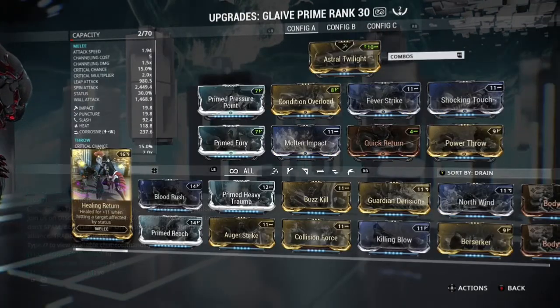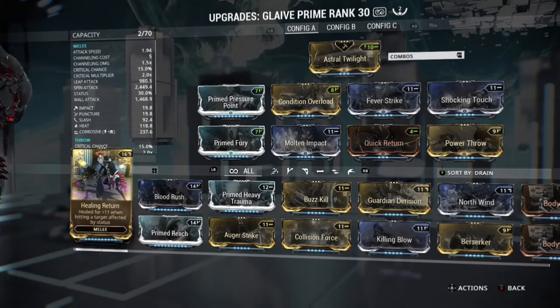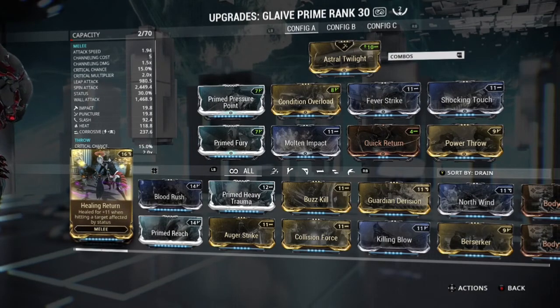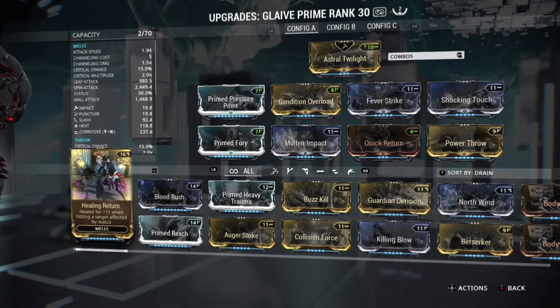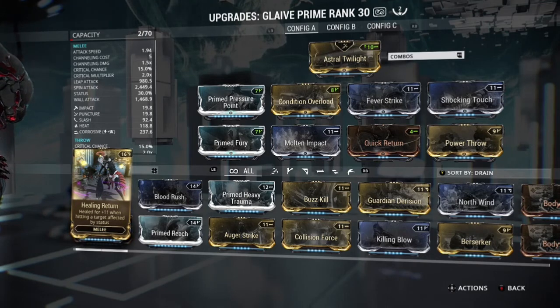Moving on to the Glaive build — it's just a standard Glaive build with Condition Overload. Power Throw and Quick Return to make it explode on impact, Prime Fury to increase attack speed, Pressure Point to increase damage, and then three elemental mods — you could switch those up for whatever you want. Condition Overload is there so it procs off whatever status effects the Zakti has applied to the enemy. That's about all I want to say — this is a very good weapon and quite fun to play.